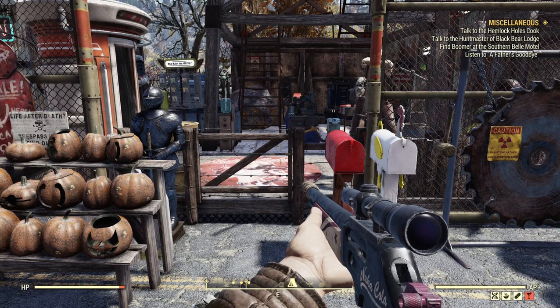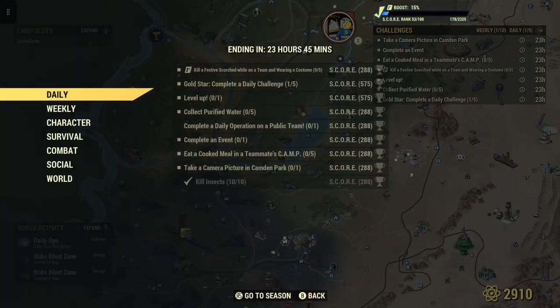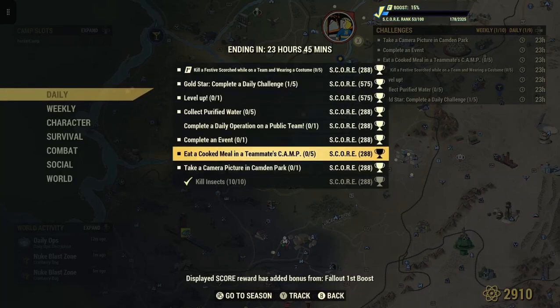Welcome to Fallout 76, this is Jim. Once in a while we'll get a daily here — let's check this out. The challenge is: eat a cooked meal in a teammate's camp, five or 288 score. So two things need to happen here.